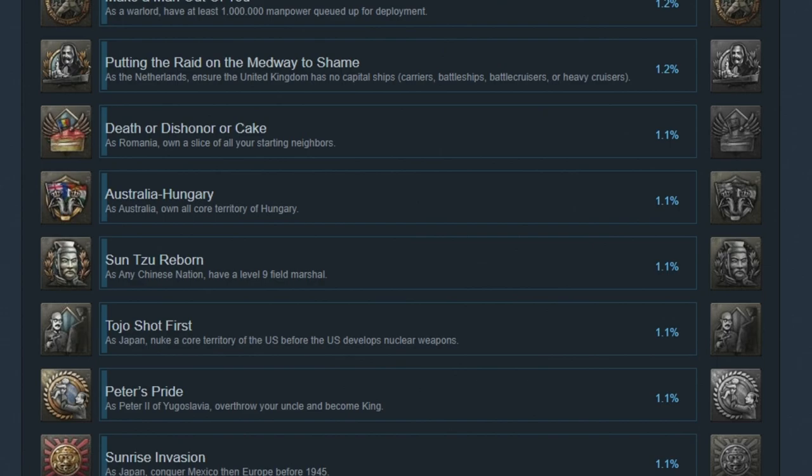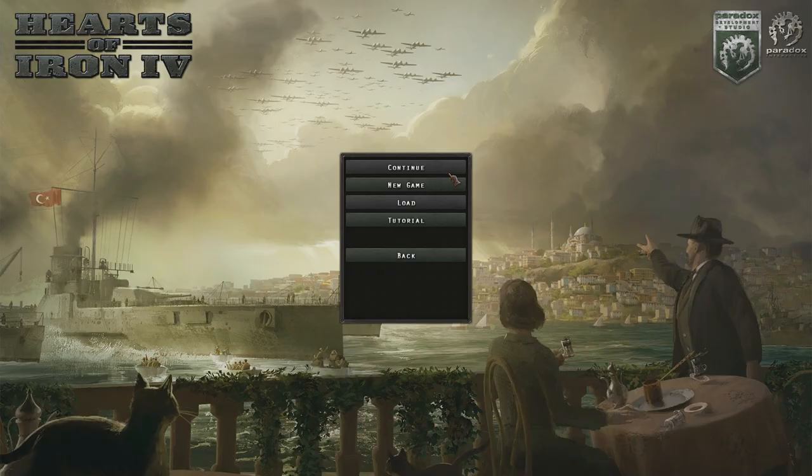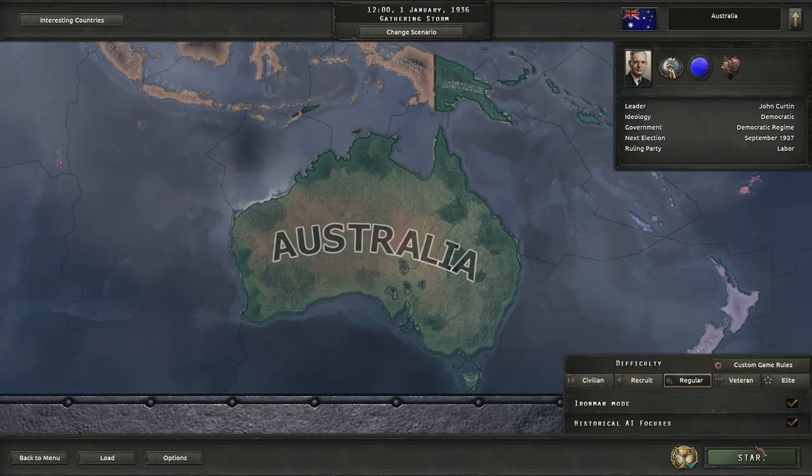Today we're going to take it from the low number of 1.1% and pray that maybe with me and your help we can get it to 1.2%. Let's find out. Single player, new game, Australia 1936.